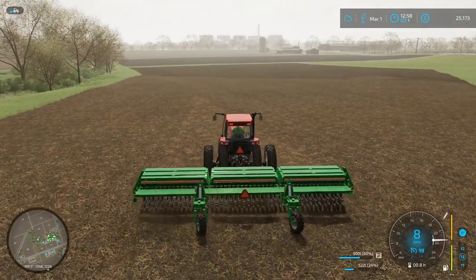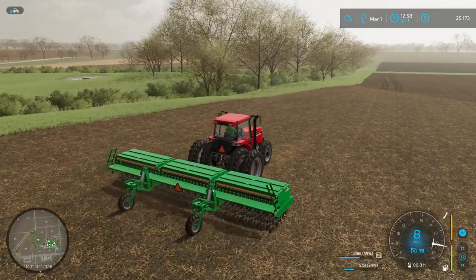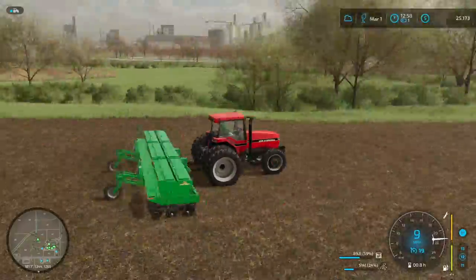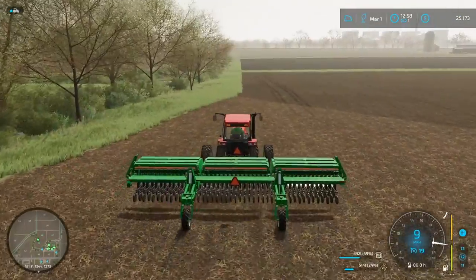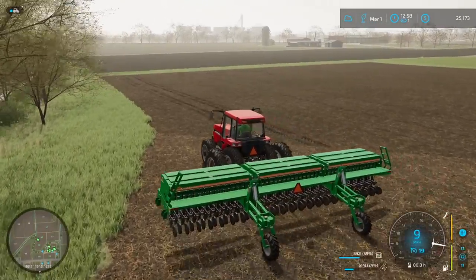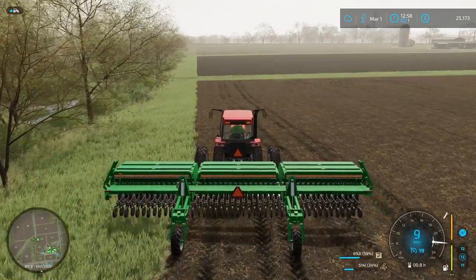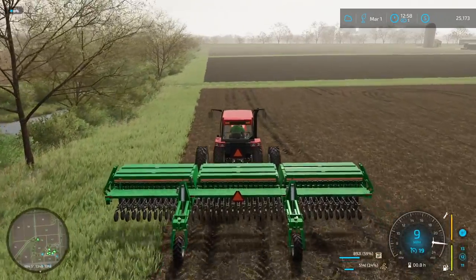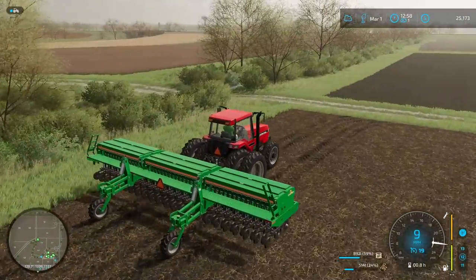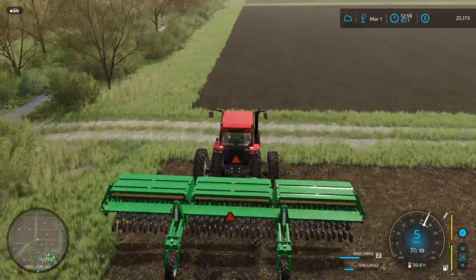We've wrapped up this field. It looks like we've got just enough seed to tackle this other field. We've got a little bit of a difference in color in the soil here — when we joined these two fields together, the darker part up here wasn't already fertilized, so we were applying fertilizer to this side of the field. The back side was already at the maximum fertilizer level, which is why the soil looks a little different there.